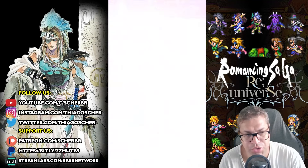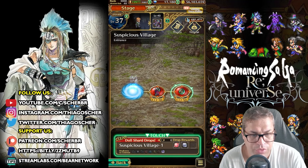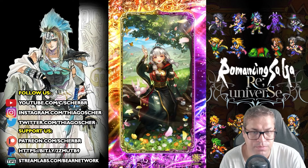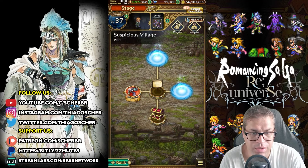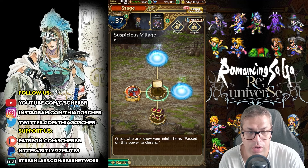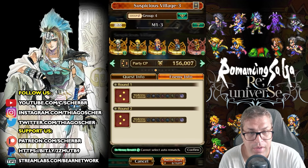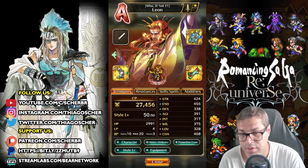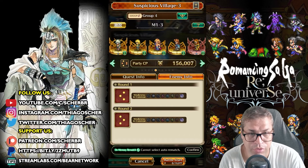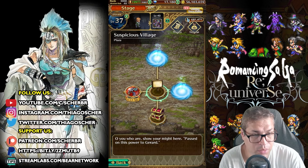Next one will be Suspicious Village, which has many different parts as well. After the first fight, second fight, and entering a portal, you see a signpost saying: 'For you who are, show your mind here. Pass it on, this power to get it.' This is related to the Romancing Saga 2 lore, where Leon passes his power on. So you need to bring Leon to a fight. There is a free, easy version of Leon available — just bring that style and finish any stage with him. After that, move to the next portal.